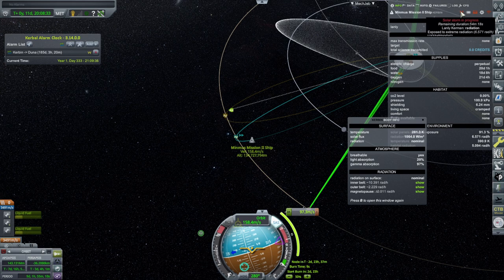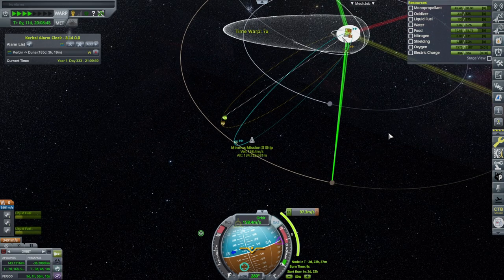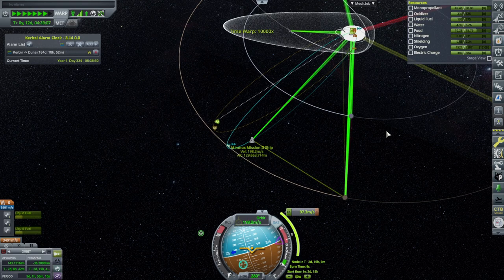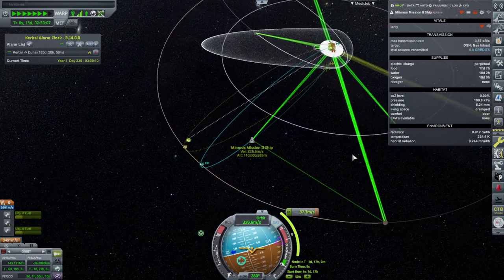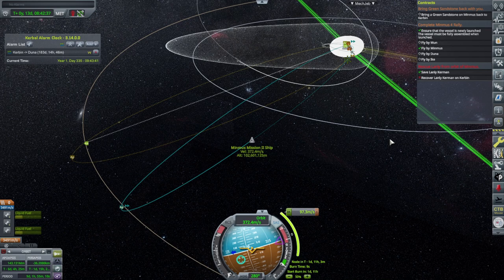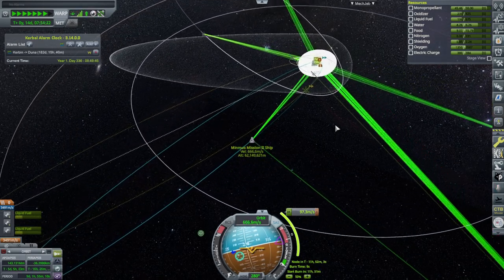Are we in a solar storm? Okay — solar storm in progress, duration 54 minutes. 6.5 rads per hour. I don't think our tiny little bit of shielding is going to help anybody survive that sort of thing. I don't know — symptoms of radiation poisoning. Well, it should be done by now, but Lanley's got 80% radiation and 4% stress — though he's a cool customer.